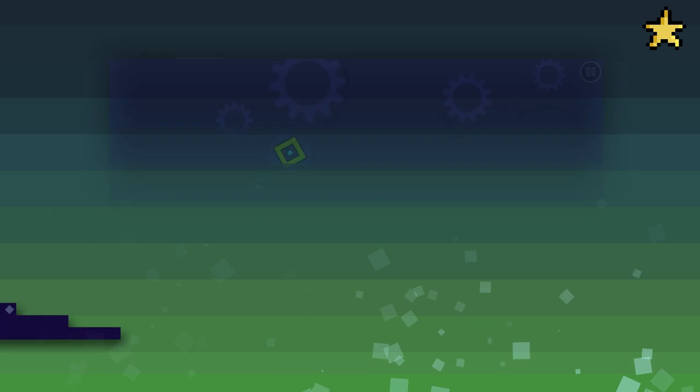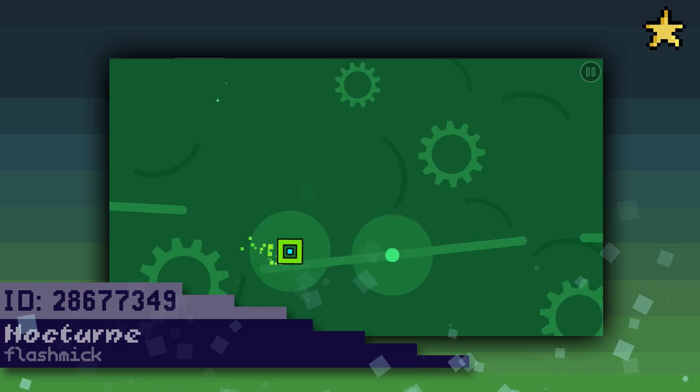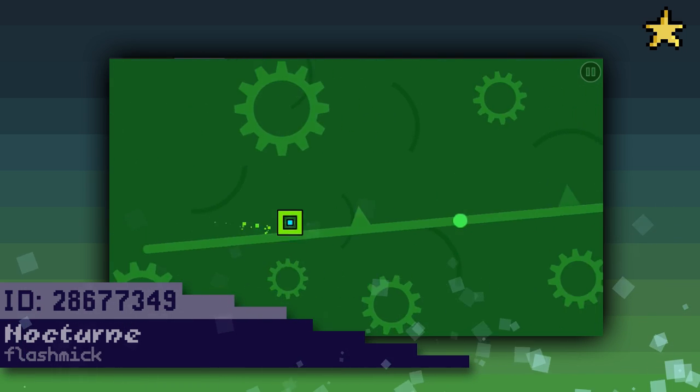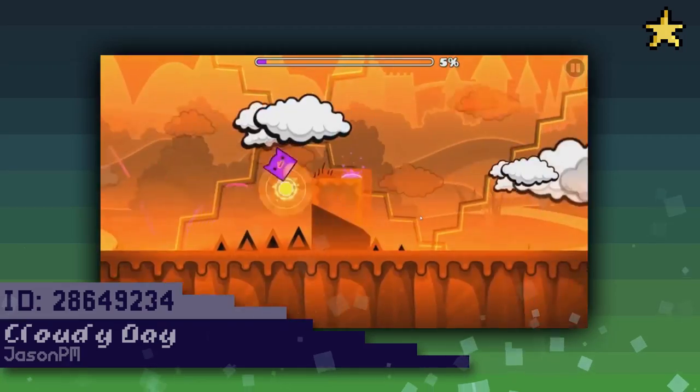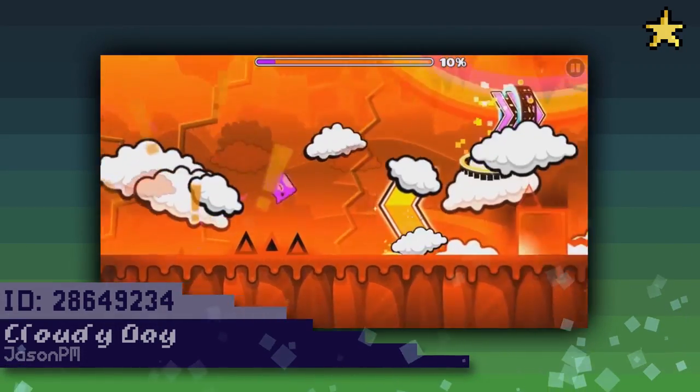Next I want to share some of my favorite unfeatured levels of the week. First off, we have a great simple level by Flashmik called Nocturne. It has some really cool effects — it almost feels like your cube has weight at some points, and while very simplistic, it ends up looking really really nice. And then there's Cloudy Day by Jason PM, a level with a pretty nice aesthetic, although it could probably be better with the transparent white overlay removed.